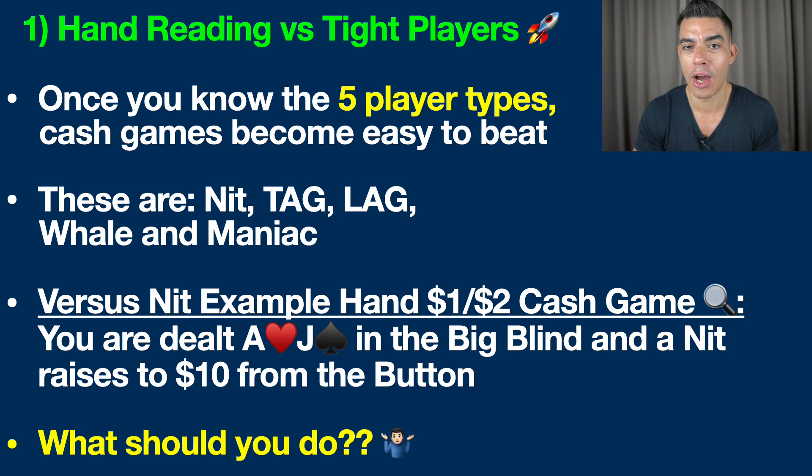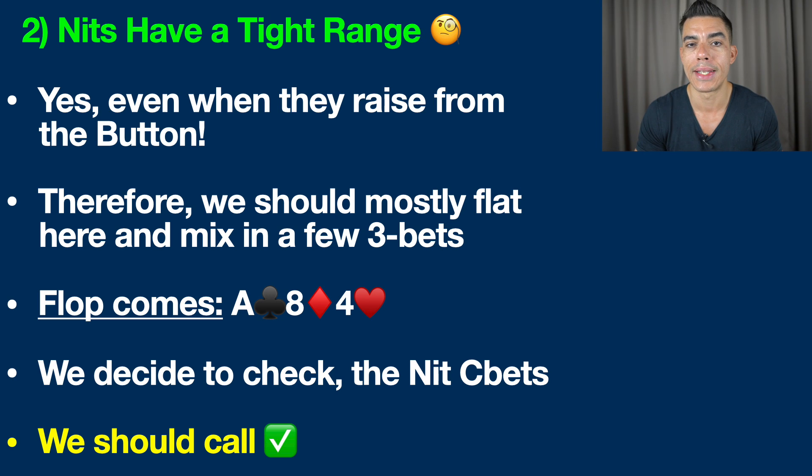Let's jump into an example right now to help illustrate all of this better. You're playing cash game, $1/$2 blinds. You are dealt ace jack offsuit in the big blind and a Knit raises to $10 from the button. What should you be doing in a spot like this? The crucial thing to know is that Knits have a tight range in this situation — yes, even when they raise from the button. Remember, Knit means tightest player at the table.